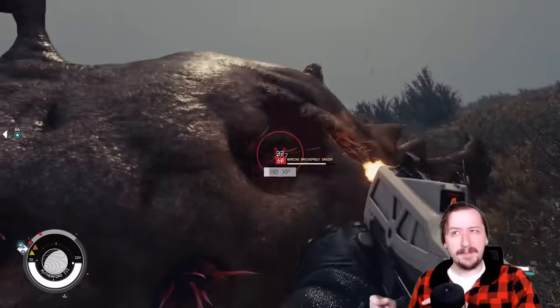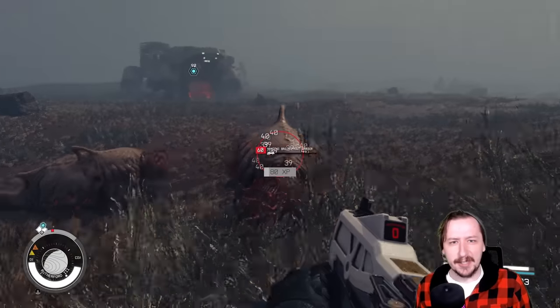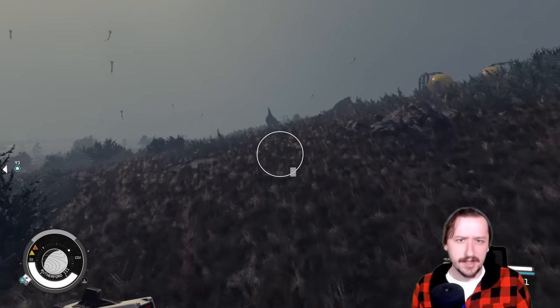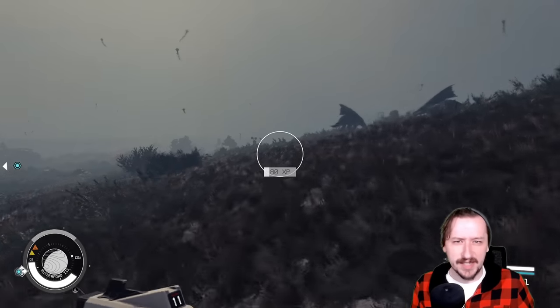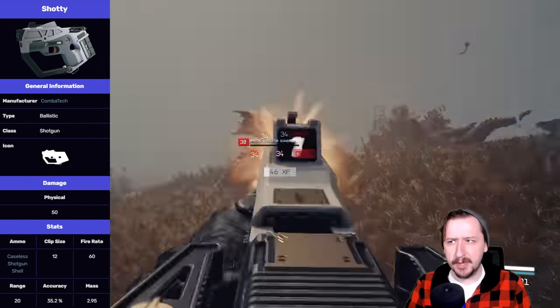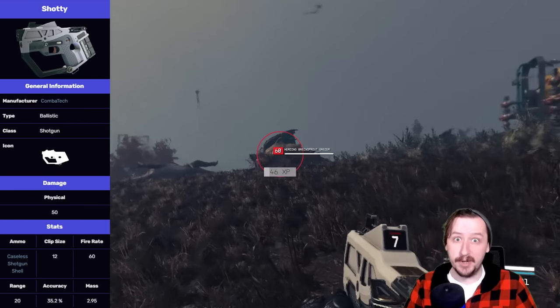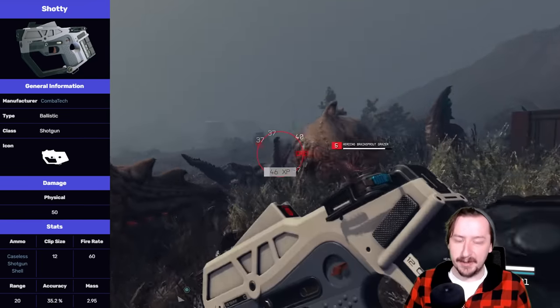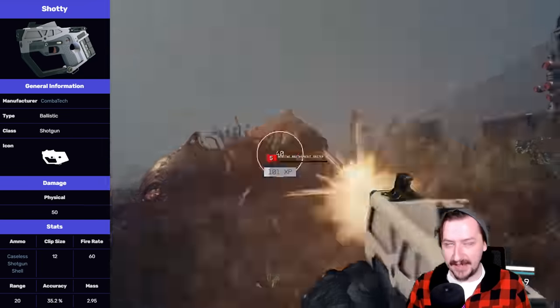The Shoddy is one of the first shotguns you're probably going to get access to, or at least something you'll find throughout the mid game. These aren't super rare but they're not super uncommon either — you can find them and a lot of stores tend to sell them. The base stats: this one does 50 damage per shot, which is on the lower end for a shotgun, but it makes up for that with its rate of fire and magazine size.